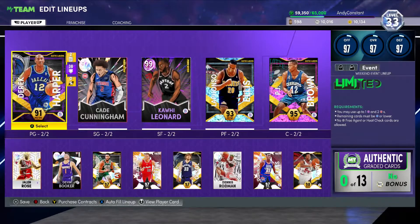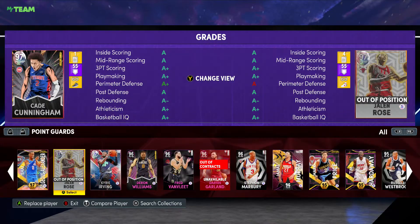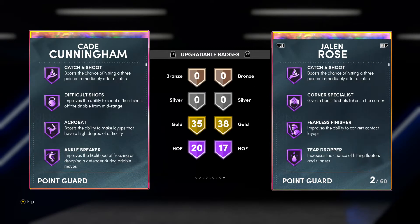The only point guards I have around that same height are Jalen Rose, Magic Johnson, and Ben Simmons. Comparing him to Jalen Rose, he's a lot better. I got this card from the Limited Edition 3 — it was a guaranteed card. Offensive overall both 99, but defensive, Cade is much better. Both are six foot eight.